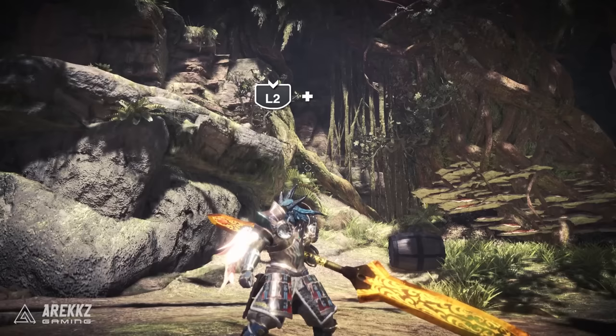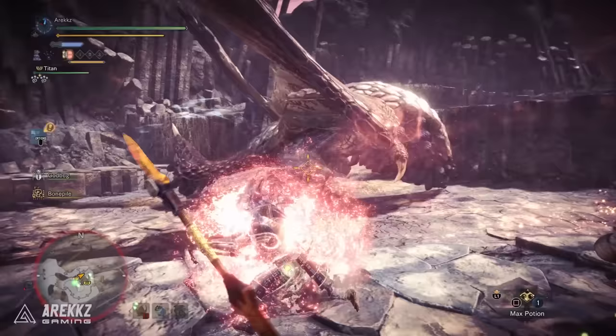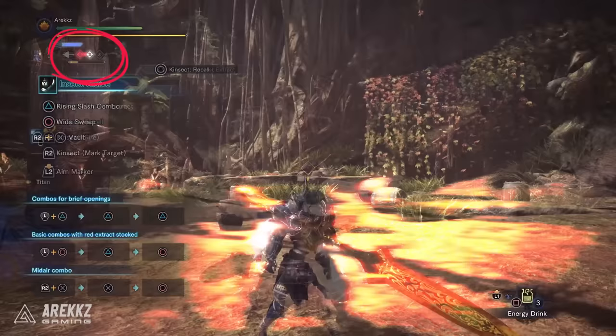Holding L2 and pressing triangle sends your Kinsect out to where you're aiming, and holding L2 and pressing circle calls it back. You can also press R2 with your weapon sheathed to draw directly into sending the Kinsect out. When the Kinsect hits the monster, you'll see in the UI that it has gathered a buff indicated by color. When you call it back, you consume the gathered extract and add it to the special meter. The Kinsect also has a small stamina bar, and calling it back restores some stamina.